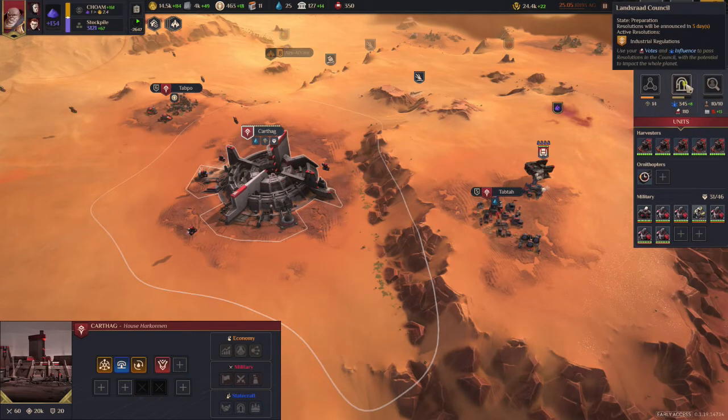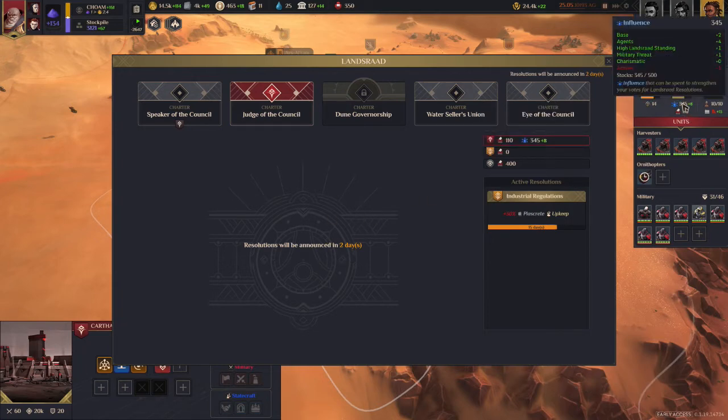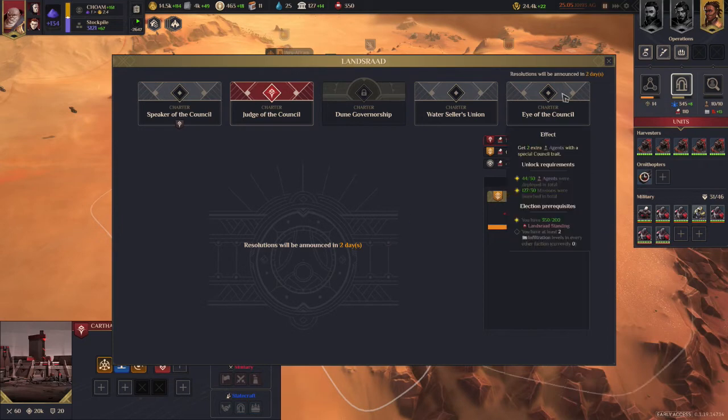Next we have the Lansraad Council, where a lot of your voting will occur. We don't have any resolutions present right now because we're in between the cycle, but you can spend influence points on voting, which is a pretty cool aspect of the game. Typically, there will be three different things that come up for vote.